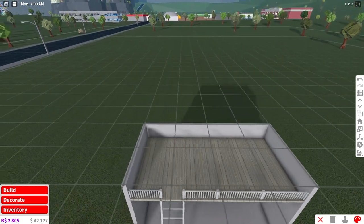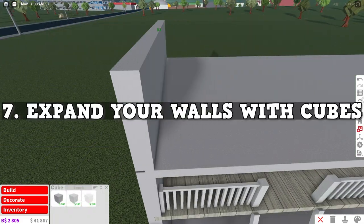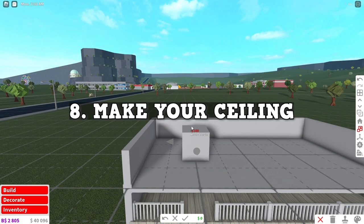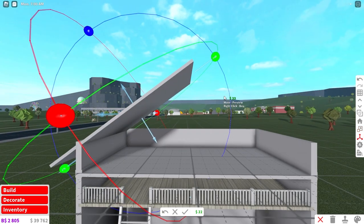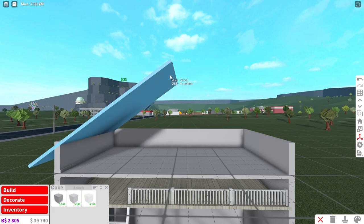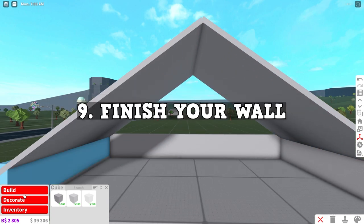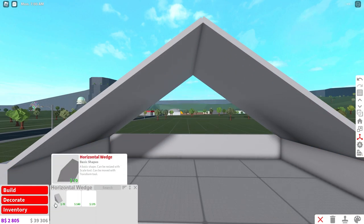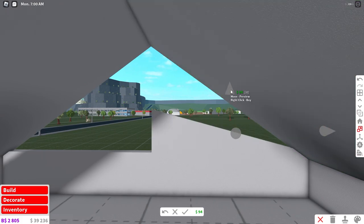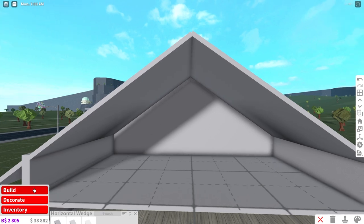Now we're going to make a floor up here using basic shapes again. Make a cube that is two blocks wide and make sure it is 0.5 in width, then place it around just like this. Now place a cube that is two and a half blocks wide. After that, place the cube and slant it just like this so that it points up and ends in the center. Make sure you clone it onto the other side. Then go into basic shapes and go to the horizontal wedge. Make it two blocks wide and scale it up to meet your center point. You should be able to clone it over and make your build look like this.